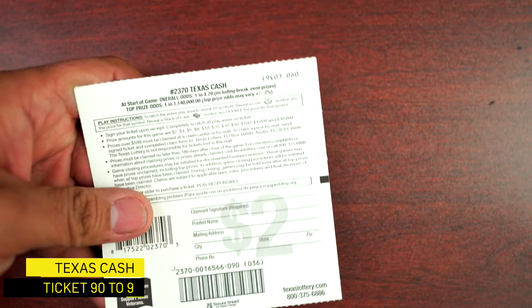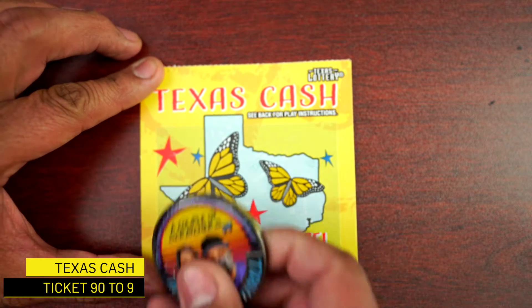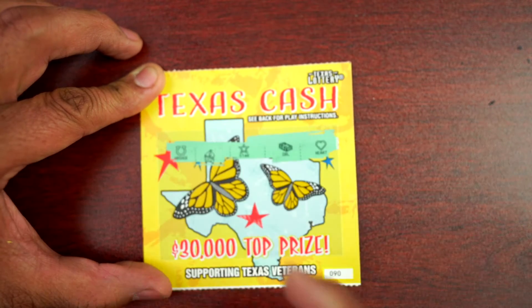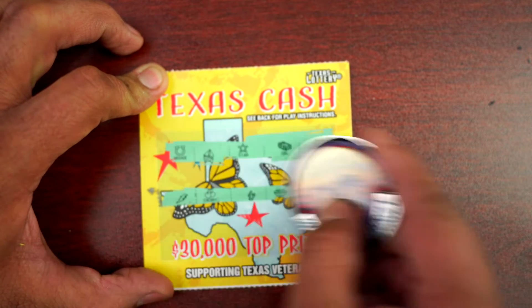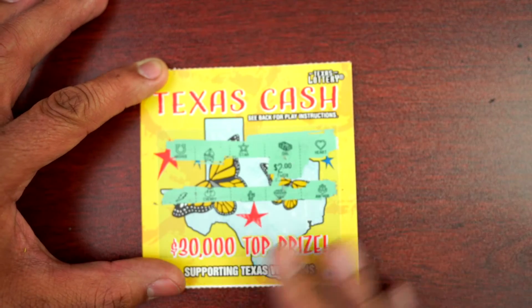Let's jump into the Texas Cash, ticket 90. There's a coin symbol — we need to find the stack of cash. We got the stack of cash, all right! We're gonna double what we have there. Two for two for two — all right!